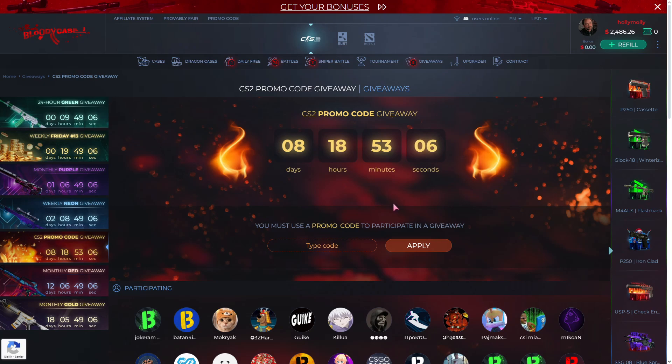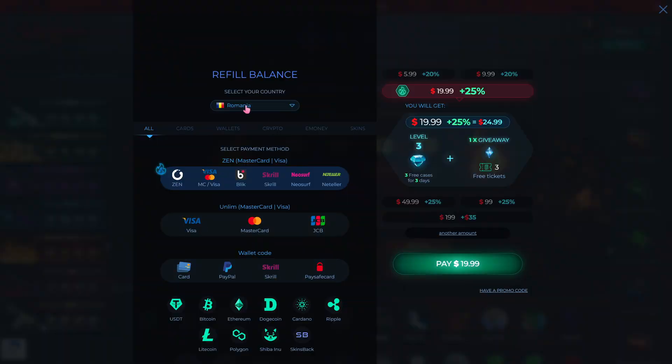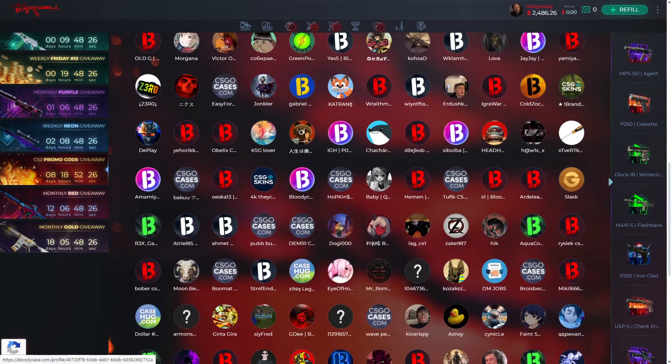Hi guys, welcome to my channel. Today we are on Bloody Case and we have a two thousand four hundred dollar bonus — it's a really big bonus. Before starting the video, you want to get 37 and 25 percent discount. Just click the promo code section, type it, and after that click the apply button and the full button, and you can make a profit with this method.